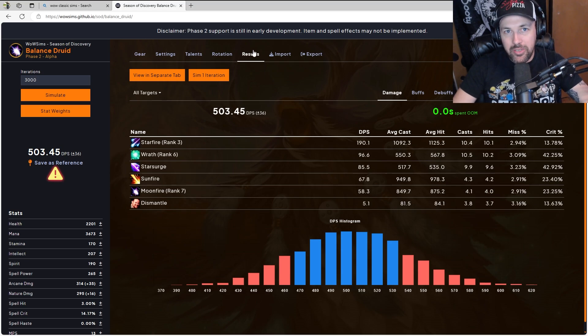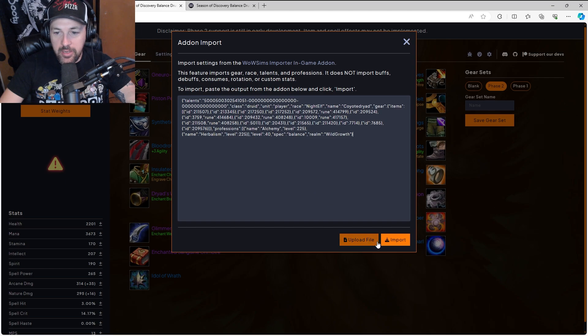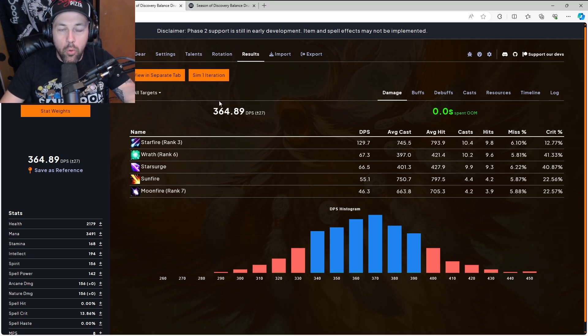Let's look at how to import your own character settings so you can compare to the top sims. Grab that block we exported from WoW Sims Exporter, come over to the Import button, go to Add-On, paste the block, and hit Import — it'll tell you whether it was successful. Then just run Simulate. Go over to Results and this will tell you how much damage you should be doing in a raid on a single target Patchwork fight. It also tells you how much time you spent out of mana. Your top damaging ability should still be relatively the same, meaning as long as you're doing your rotation right, you should pull about this much DPS.